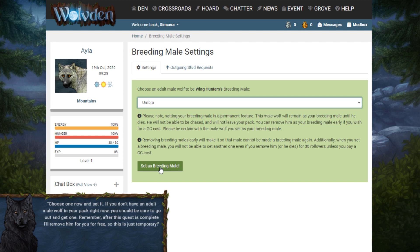Okay, well this isn't actually permanent right now, but let me read this. This male wolf will remain as your breeding male until he dies — he will not be able to be chased and will not leave your pack. You can remove him early for a gold cone cost. Please be certain — removing them early means that male cannot be made a breeding male again. Additionally, setting a breeding male triggers a 30-rollover cooldown even if you remove him or he dies, unless you pay a cost.